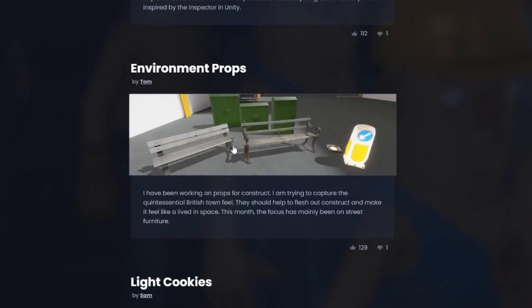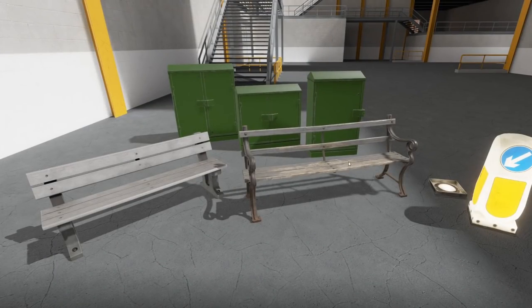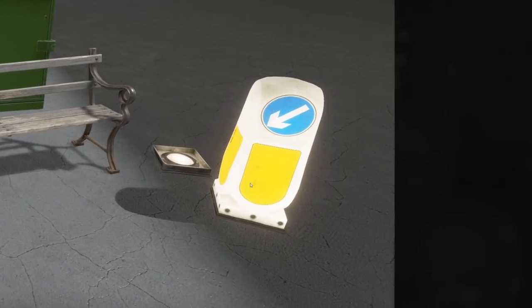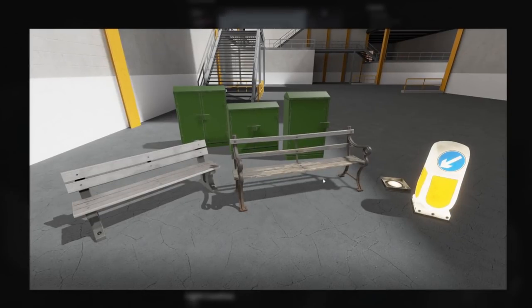Next up is environment props. They've been working on a few environment props. I believe I've shown off these benches and maybe these industrial props. But these right here — the bollard and the light — are new. They also made a destructible fence, which I'll show off in a bit.